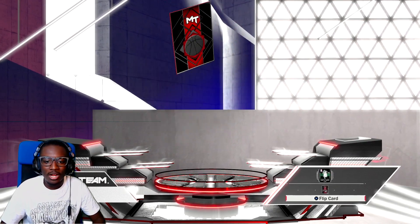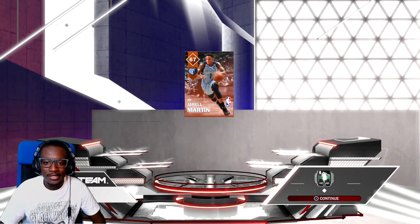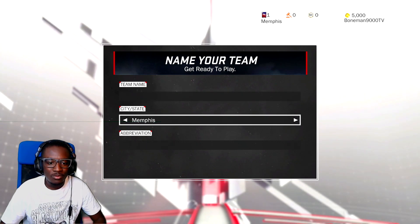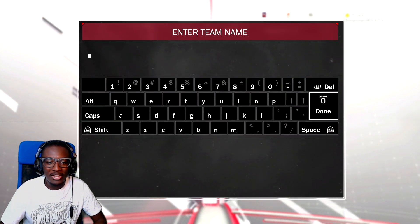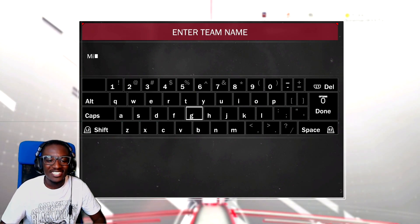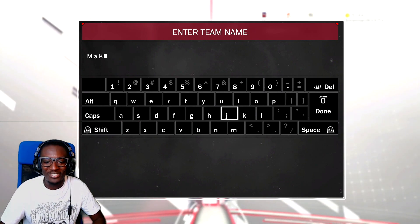We're going to keep it moving — I like MyTeam so far. There should be one card left, and it's going to be something I don't want, but we're going to open it anyway. Jarrell Martin — like a second-year player? That's it. So I'm going to pick a team name somewhere in Florida. Can I pick Fort Lauderdale? That's really where I'm from. We'll pick Miami. We're going to bring it back like from 2K15 when I was streaming all the time on Twitch — it's going to be Mia Khalifa.